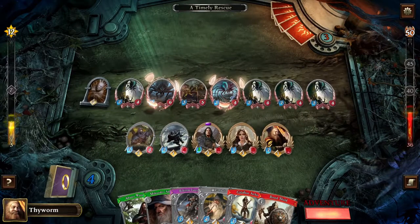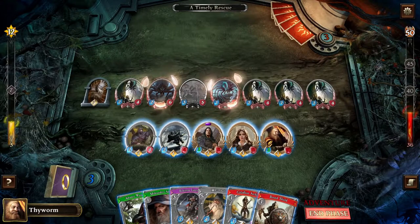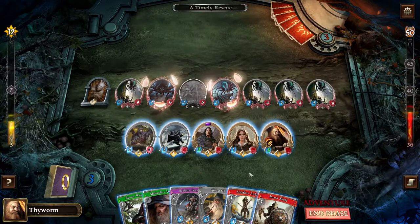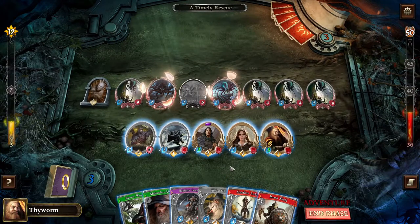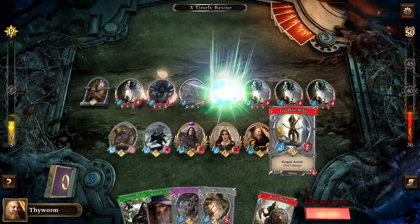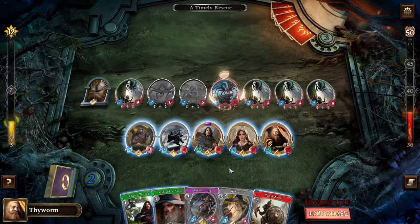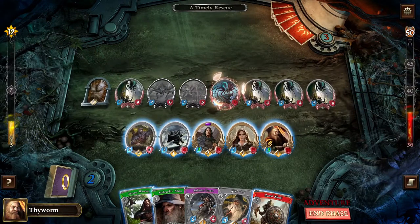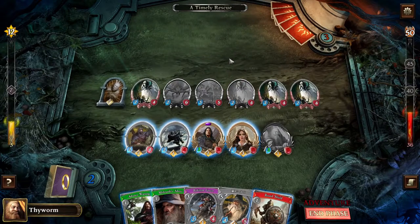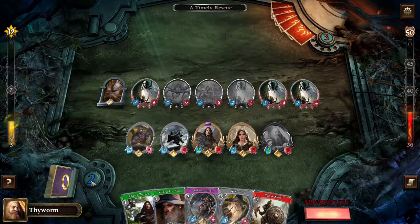I'm just going to add some more people, and I might have these guys simply block — might not be a bad idea. We can deal some damage too if we want, for example to that guy. The AI tends to just immediately go for low health characters, which makes sense, but it's also relatively easy to predict what's going to happen.